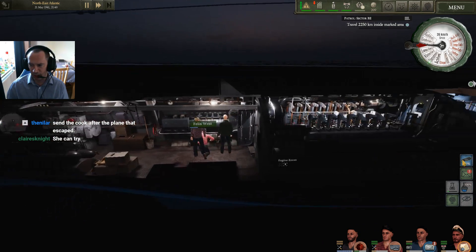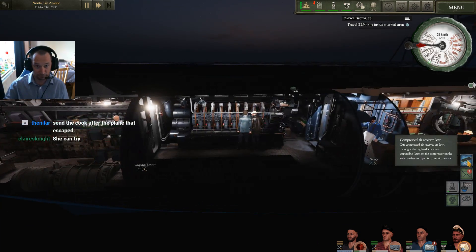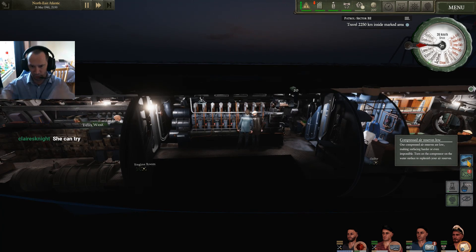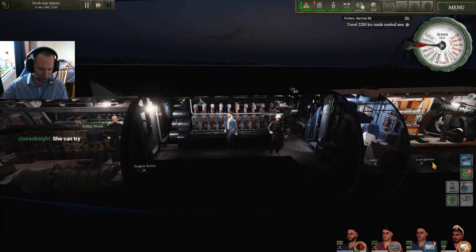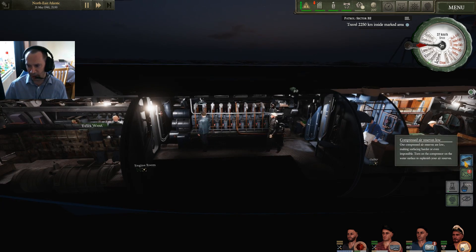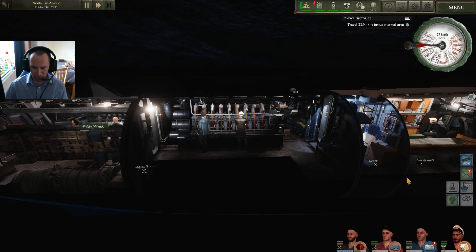When you surface the boat from being submerged, it takes compressed air out of the tank to surface the boat — it forces the air through water, buoyancy goes up, and the boat surfaces. You then think: how do I refill this?